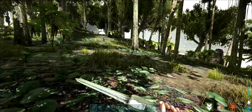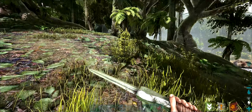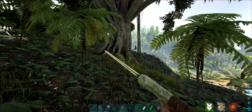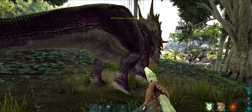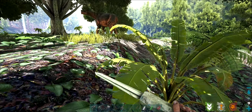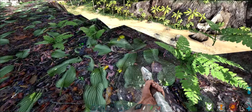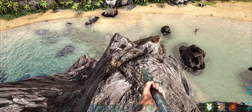Oh gosh, that one scared me. All right, so metal and crystal — that is our target goal. To get both of those we need to go to the top of that hill right there, because there's crystal up there. But there's a lot of danger on this hillside, y'all. So this is actually going to be quite a risk.